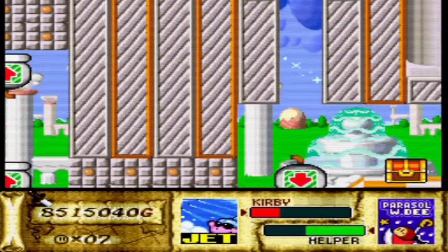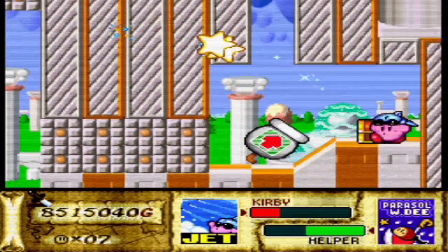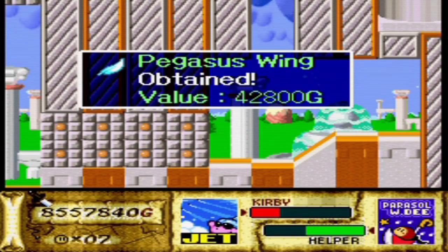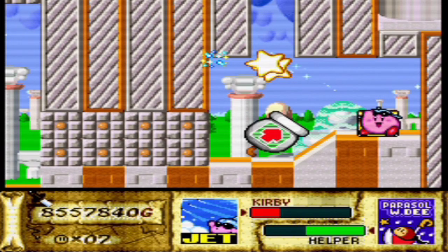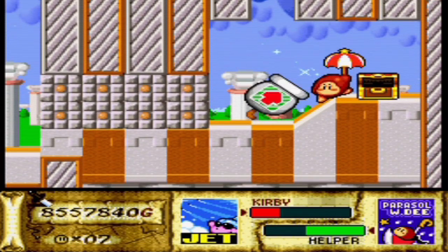Now, these cannons. There's a treasure right there — there we go. I kind of want to go up in order to get that maximum tomato. Yeah, I kind of need it, so I'm going to use it. I'm definitely going to use it.